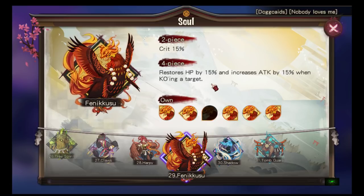Fennec Kusu: two-piece is crit chance 15%, four-piece restores HP by 15% and increases attack by 15% when KO'ing a target. I think you can only get this from the shop. The condition of having to KO a target is a bit much — there are better sets available. Usable perhaps, but not for long.